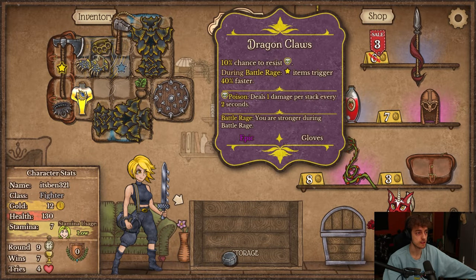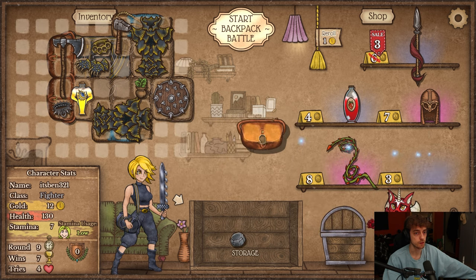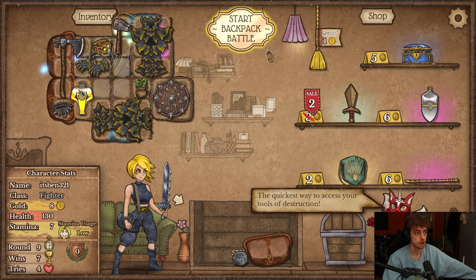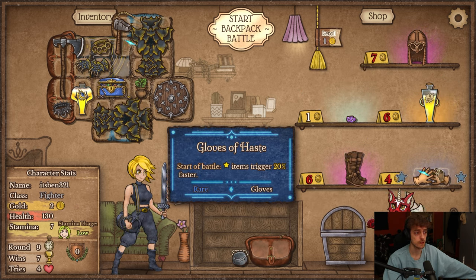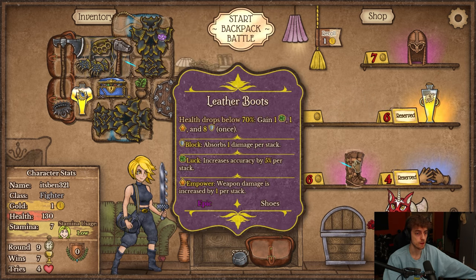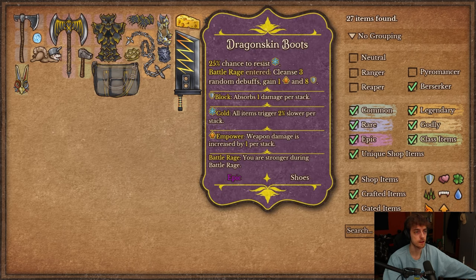We have two Dragon Scale armors now — I need to prolong my shit. Books of Riches will be nice. You can also upgrade the boots with the hammer, which gives Dragon Skin Boots. That's why they renamed the boots. It resists Cold and once you enter Battle Rage you cleanse random debuffs and get empowered with armor.